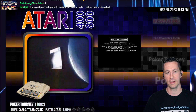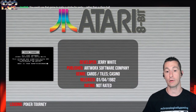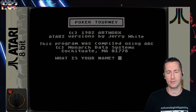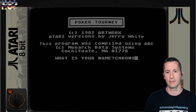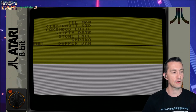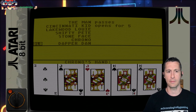Get the disco ball out — we're now on the Atari home computer. This is Poker Tourney. Another one we don't have a box for. Let's pop in and play Poker Tourney — this is by Jerry White, published by Artworks. In the past when we play games by Artworks, they usually have it blazoned on their box. Alright, what's your name? We are Chrono. This is compiled using ABC. Let's see what Jerry did for Poker Tourney. We're already in — we're playing a game. We got a pair of twos. Nice.